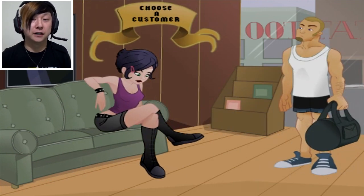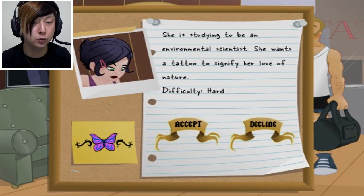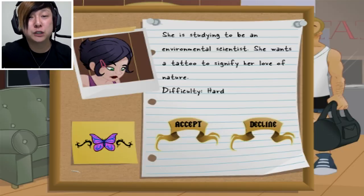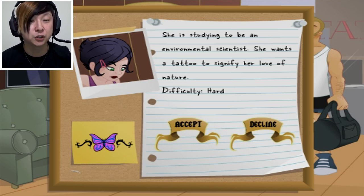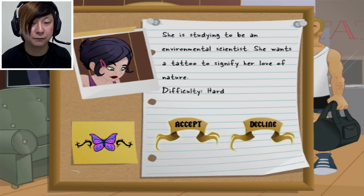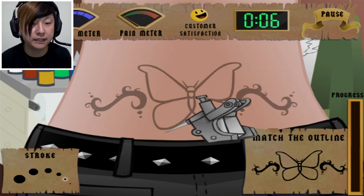Now we get to move on. We can either do dude bro guy or - oh sweet, let's pick the lady. She's doing the stereotypical tramp stamp with the butterfly and like the weird ivy vine. I know exactly where this is going. She's studying to be an environmental scientist and wants the tattoo to signify her love of nature. Difficulty: hard? We can do a hard one - we're already a pro after that last guy. Let's do this. Knew it was the tramp stamp. Why do you want this?